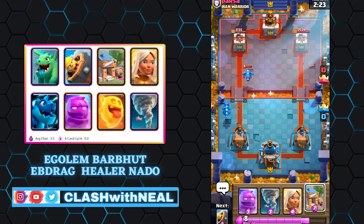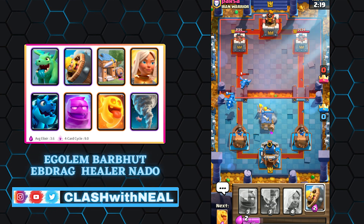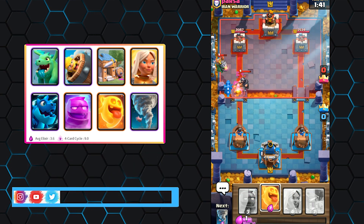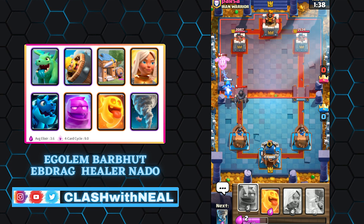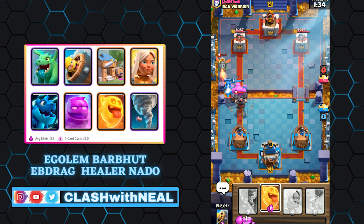The Elixir Golem deck must be used with great care and planning. When he is completely destroyed, he gives four elixirs to your opponent, who will be able to initiate a counter-attack that is difficult to defend. However, in double elixir, if your opponent has his elixir bar full, he will not receive any additional elixir.